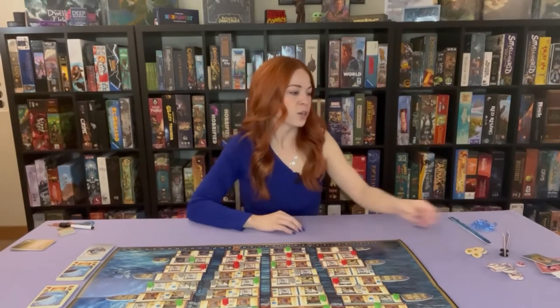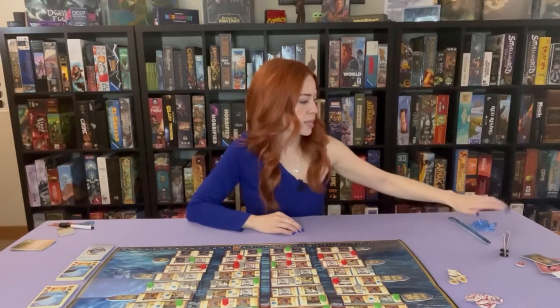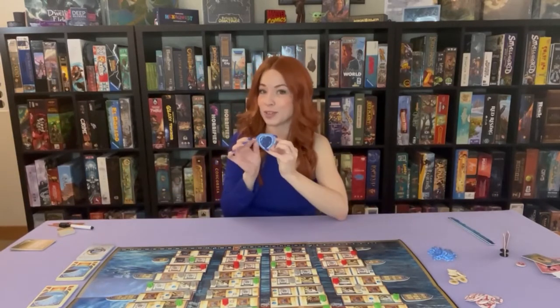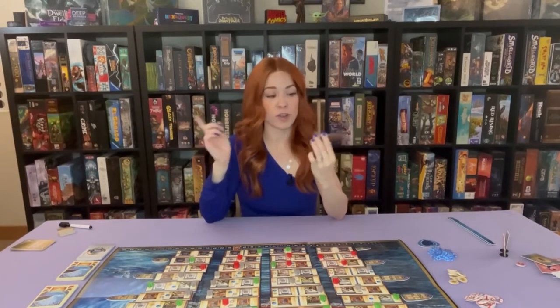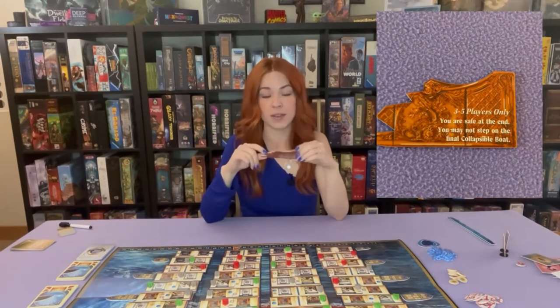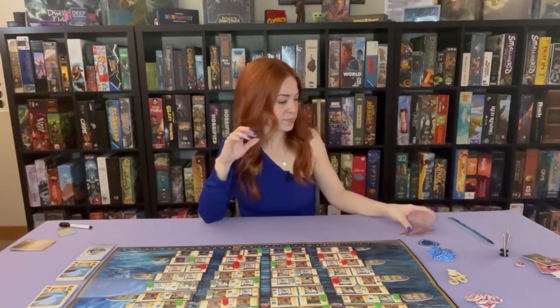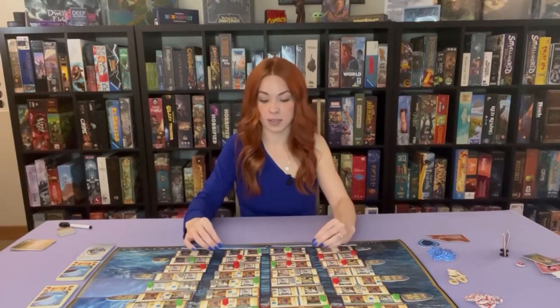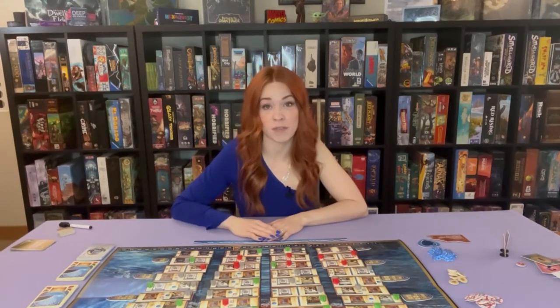Next we're going to create the general supply. Put the lifesaver tokens nearby, the star tokens as well, and the action cubes. We also need to grab the heart of the ocean, put that nearby, and grab the door. The side that is face up is determined by player count. In a game with three to five players, you are safe if you have the door token. In a two-player game, you get a star token when you get it, but you still have to make it to the collapsible boat. Place that two-player side up near the board. Next grab the flood markers — these signify the rows that have been flooded, and anything on or below those rows is lost to sea.